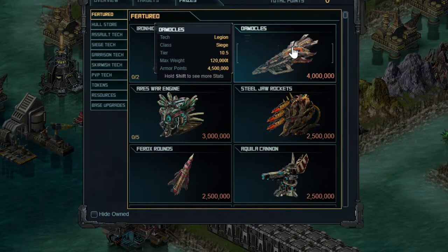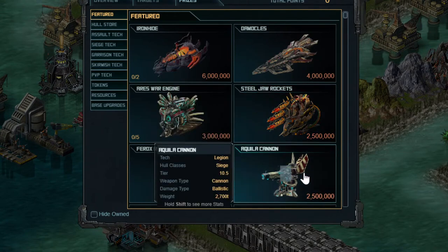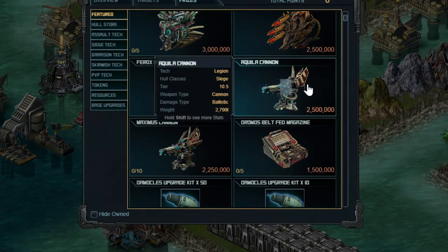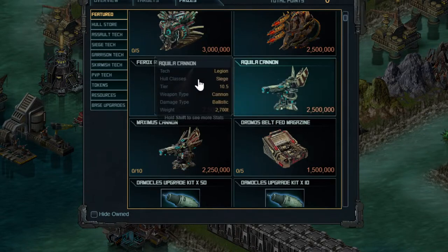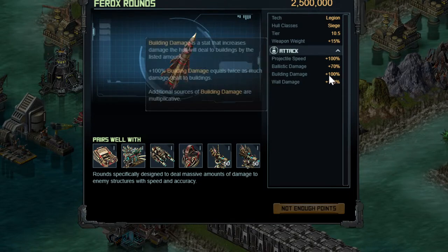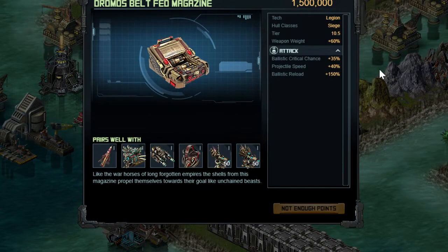The Ares War Engines, which we got in Pillage - don't waste time points on those if you already have them. The Aquila Cannon is the unlimited one for the full set, which is that price - I probably won't get it because I'll get all the limited ones. The Maximus Cannons have Pierce, a new attribute we're seeing. That's a new weapon - get up to 10 of those if you can. There's also a new special here - unlimited, you can get just one and build as many as you want. It's a high-velocity round 2.0 from the looks of the stat block, with reload and ballistic critical chance special as well as projectile speed.